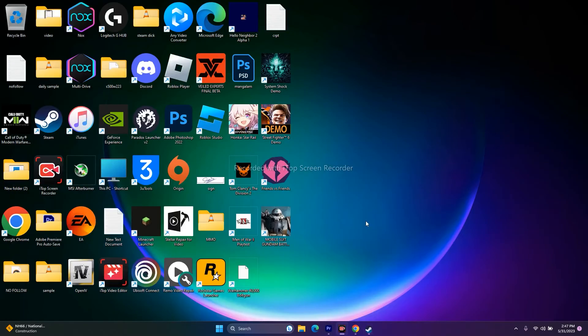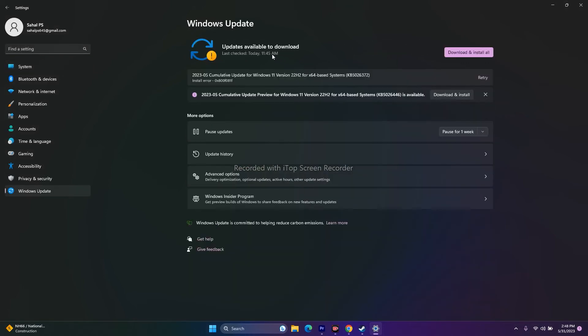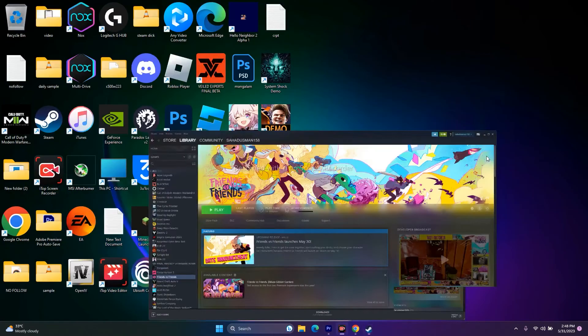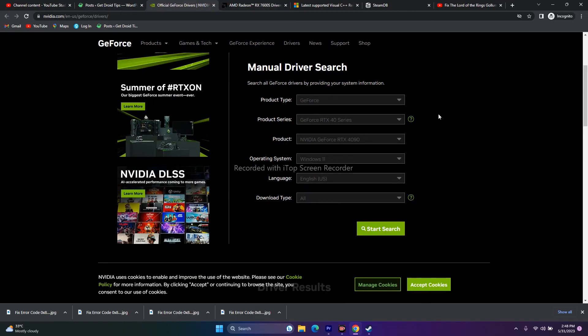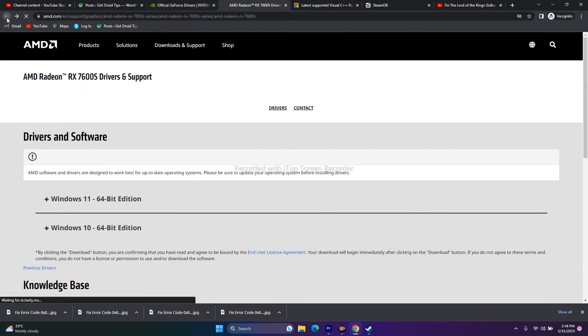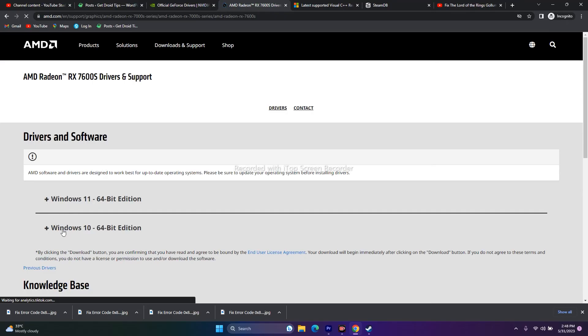Update Windows by going to Settings and then Windows Update to get the latest version. Also update your graphics card drivers. For Nvidia users, go to the Nvidia driver page (link in description), select your product details and operating system, then download and install the latest driver. For AMD users, do the same on the AMD page and download the appropriate driver for your Windows version.